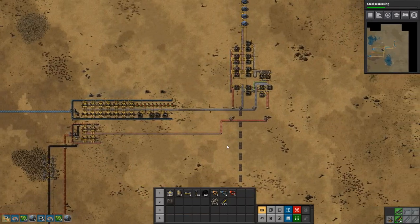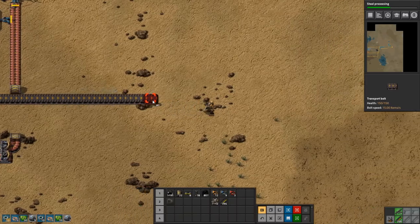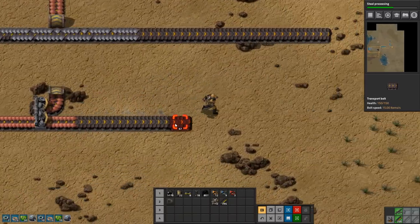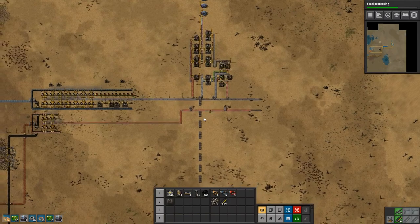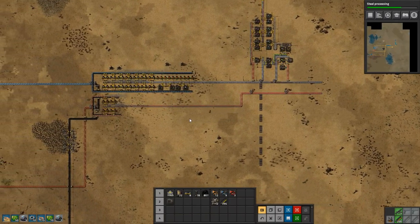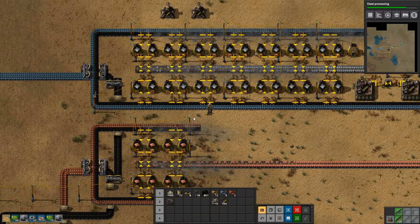Alright, so that's the two basic sciences that we have going now, which is great. And I think the next thing we want to do is start setting up our main bus and getting to the point where it's a good time to set up our shopping mall, where we will be picking up all the items that we need to build our base.